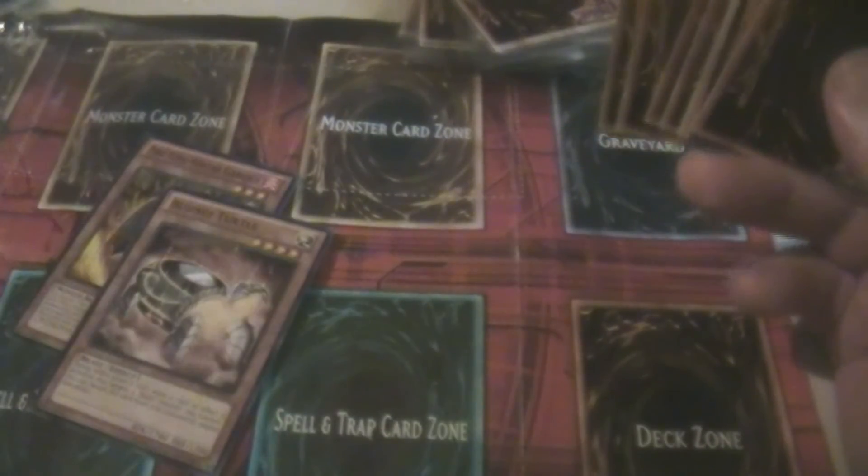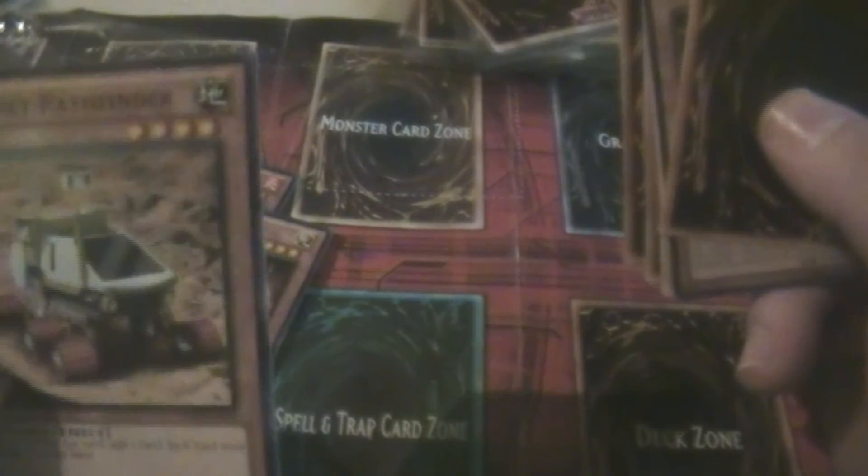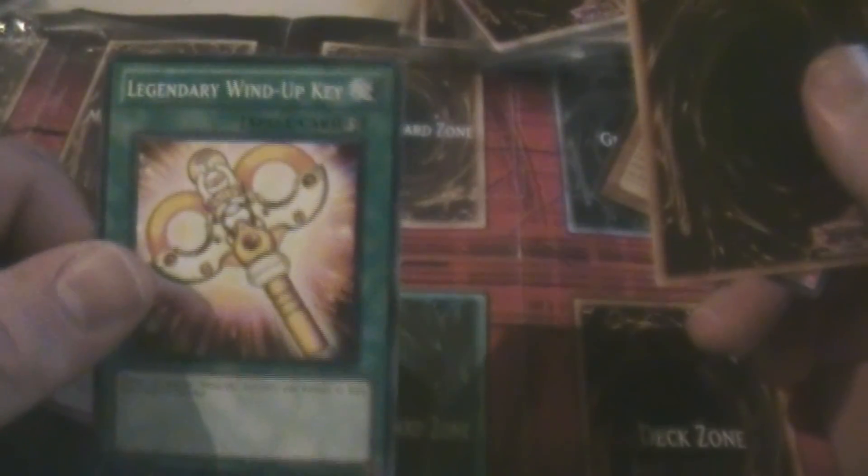Next pack: Shark Again, XC Revenge Shuffle, another Psychic Fuel Zone, Planet Pathfinder — cool looking — Different Dimension Deep Sea Trench, Pinocchio, Ghost Trick Mansion, Legendary Wind-Up Key, Machina Defender, and a Yellow-Bellied Oni. We only got a couple different ones but it's nice to see some variety.